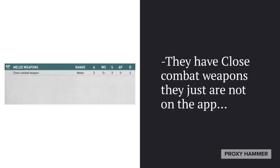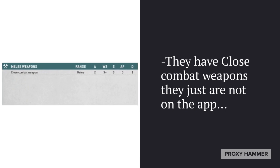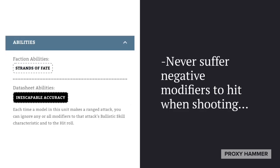I incorrectly stated before on my Dire Avenger video that they did not have close combat weapons. I just didn't look at the index — I was looking at the app, which does have an error on it. Dark Reapers and Dire Avengers do have close combat weapons. They're basically 2 attacks, hitting on a 3+ at Strength 3, AP 0, damage 1. Not great. Obviously they're not meant for combat, but they can attack back in close combat if they need to. Although if they're ever caught in combat, they're most likely dead anyways.